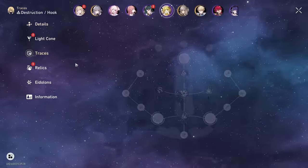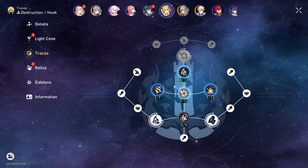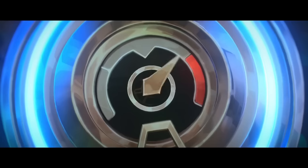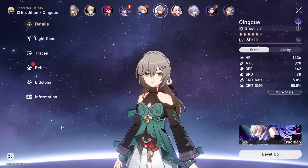Hook is also at E6. I did build her a little bit early on and she did help me clear Memory of Chaos 9 with Himiko back in the day - that was an OG video. Next up we have Vi from League of Legends - just kidding, it's Luka. But I don't have him built really. He has E3.